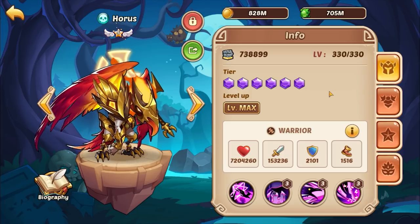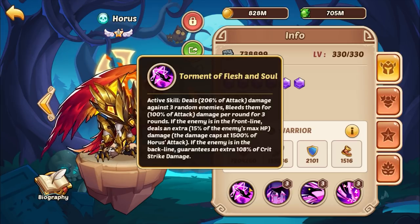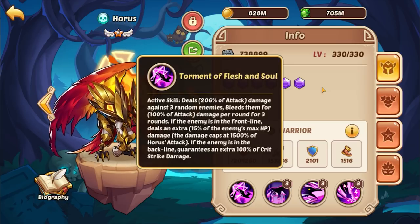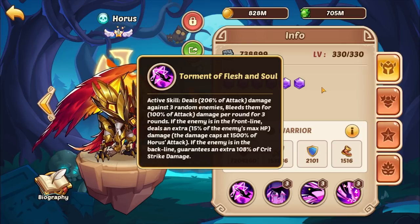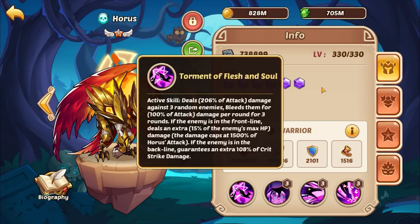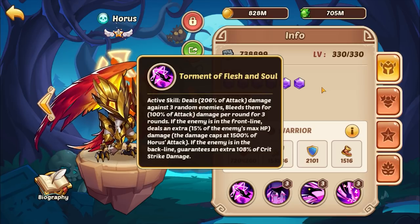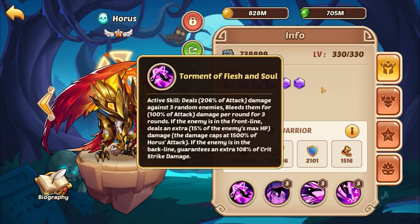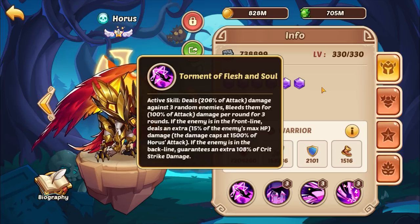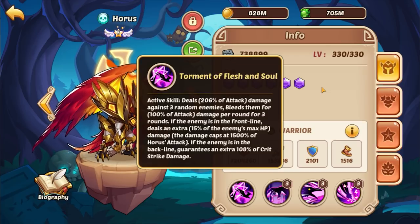Let's go over Horace's abilities, especially since he did get a buff late last year. His active is Torment of Flesh and Soul — it deals damage against three random enemies and leaves a bleed on them for three rounds. If the enemy hit is in the front line, it deals extra damage: 15% of the enemy's max health, capping out at 1500% of Horace's attack value. If the enemy is in the backline, it guarantees an extra 108% critical strike damage.